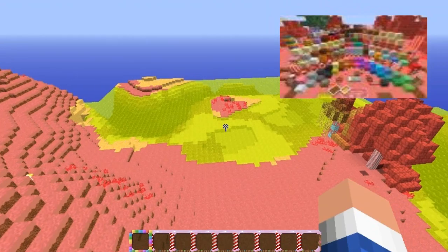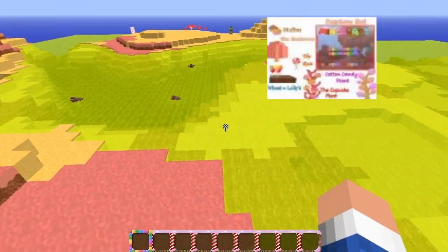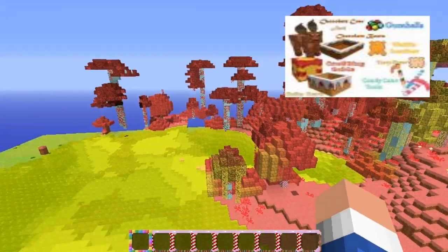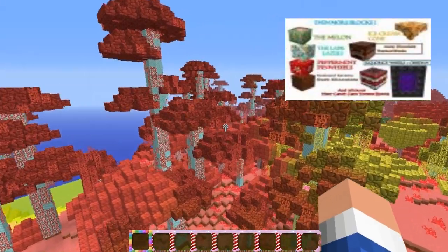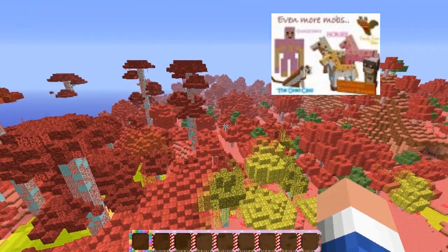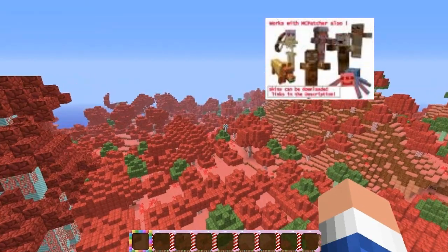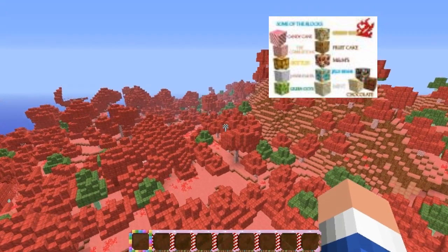I wonder what it's supposed to be, but this is what the dirt looks like, and there's yellow water and a desert biome over there. That's cool — yellow water and candy sugar cane. There will be a link in the description showing you all the items and what they'll be turned into, because there are like 10 screenshots of the Candyland texture pack covering what mobs and blocks like chocolate water look like.